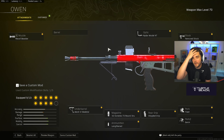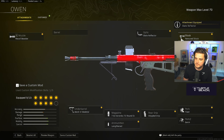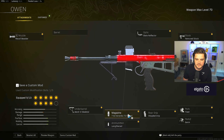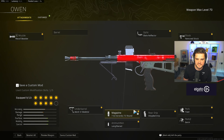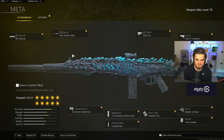Next we've got the Owen Gun with no barrel. Build: recoil booster, Nydar Model — slate reflector is personal preference — remove stock, fleet, quick stipple, 72-round Granko mag, lengthened. You can also run the 8mm round if you prefer. I stick with the 72-round and the Mark VI Skeletal underbarrel.